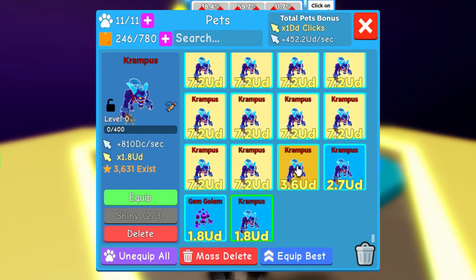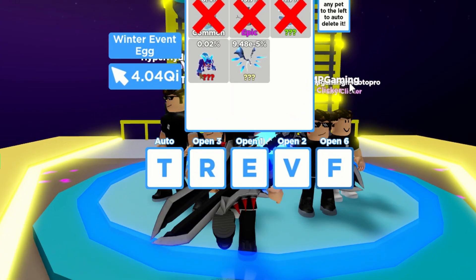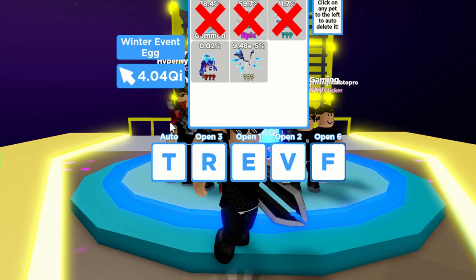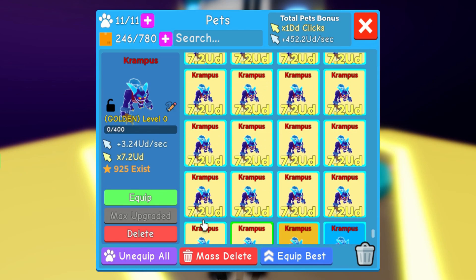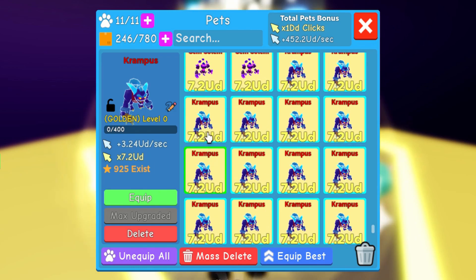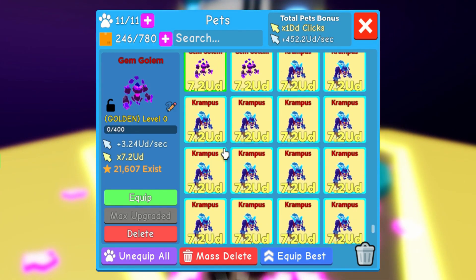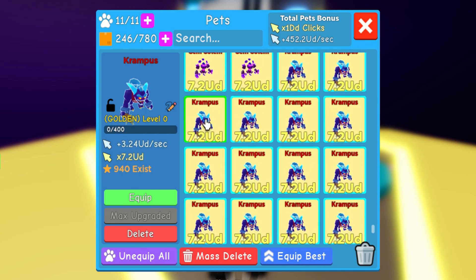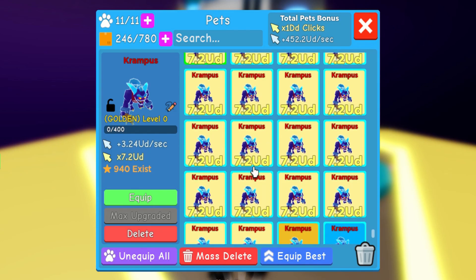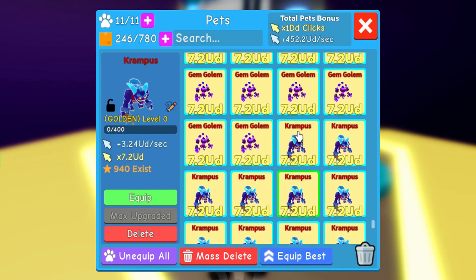So I have auto-merge, I have 1 Krampus and then 1 shiny as well, and I am just hatching the Divine Pet and the Secret Pet. And how many golden did I get for the 10 hours? Counting through them... so I got 20 Krampus — just 20 Krampus.